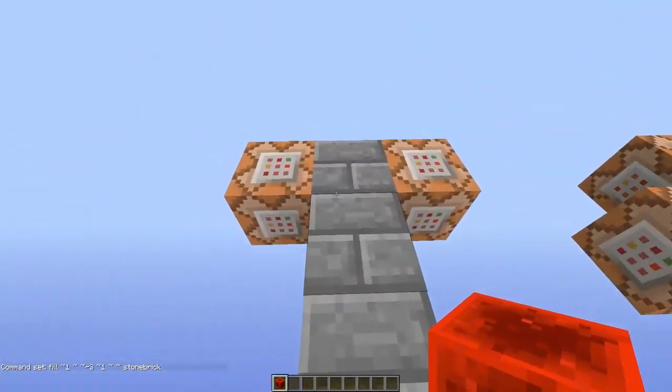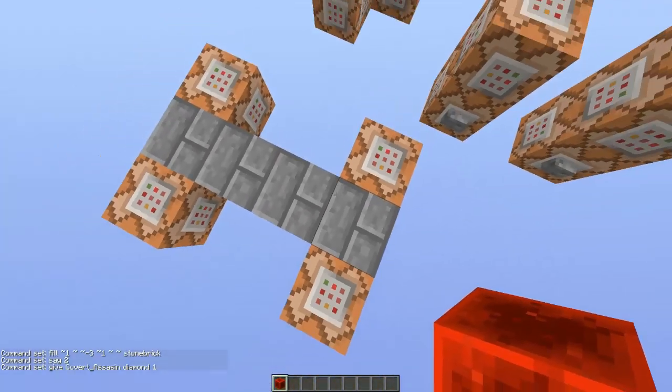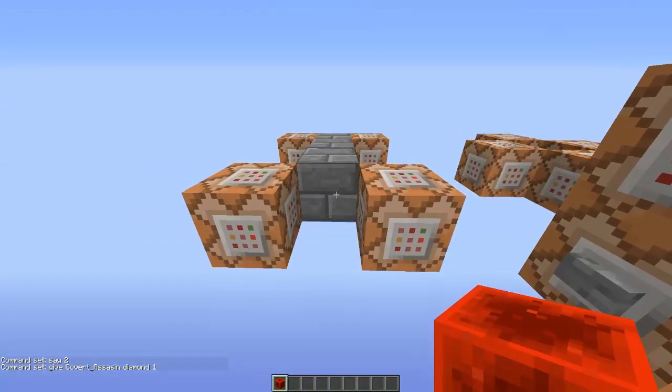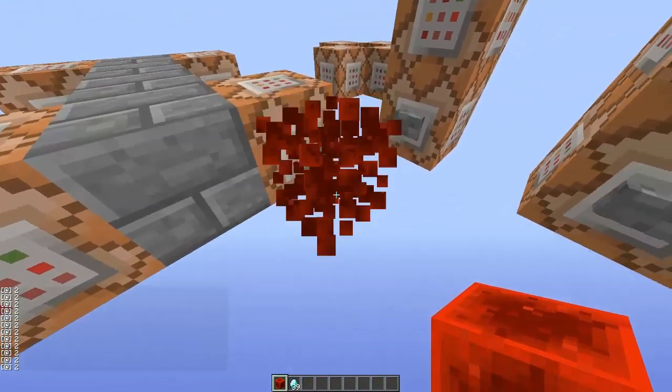That happened to me at first, so I recommend using a solid block. And then over here I have say two, give me a diamond. So this is what it looks like. To start it off you just place a stone block so it powers both of these command blocks. So it's like this — and that's pretty fast as well.